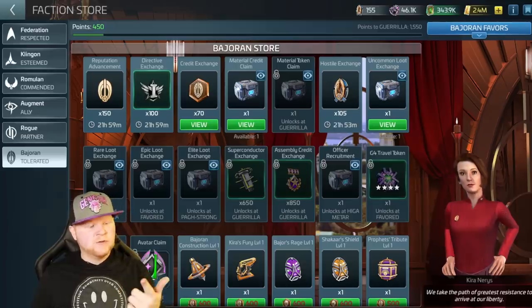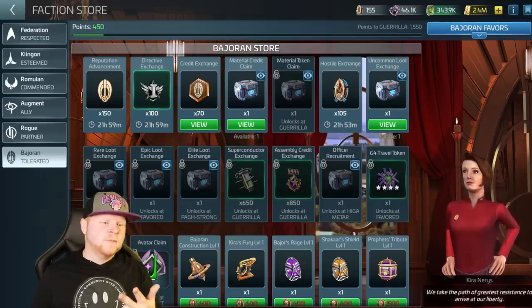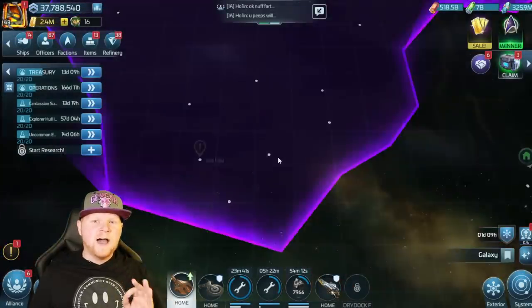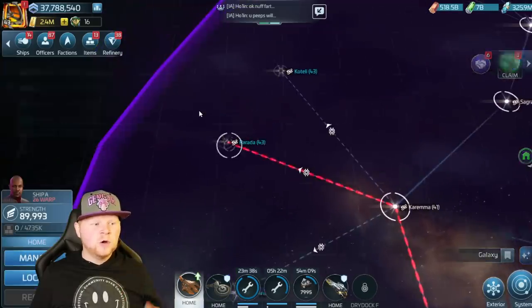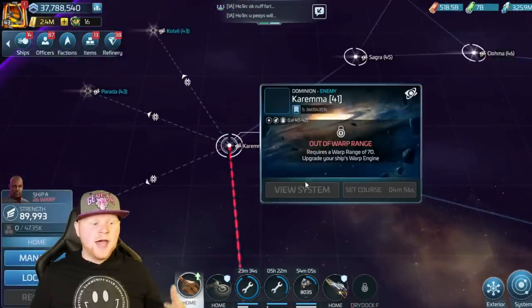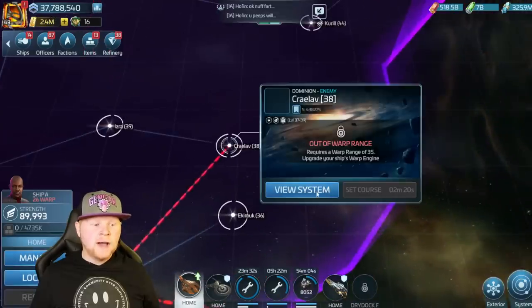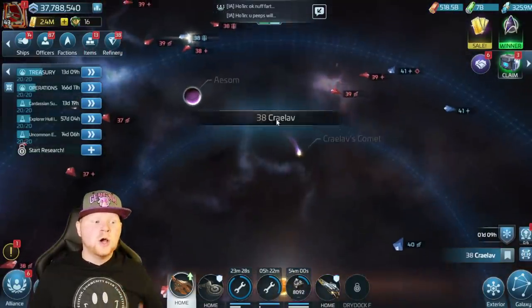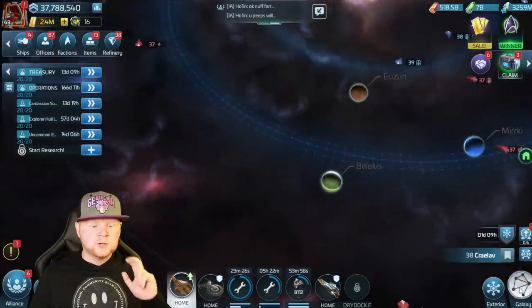We've covered the edicts, the Bajoran credits, how to get the Bajoran badge, and all the uncommon currencies. One thing to remind you: people are asking about the token systems — G4 and G5 mining — and how to do the armadas. Remember, solo armadas mean only you run them, but you can run up to three ships.